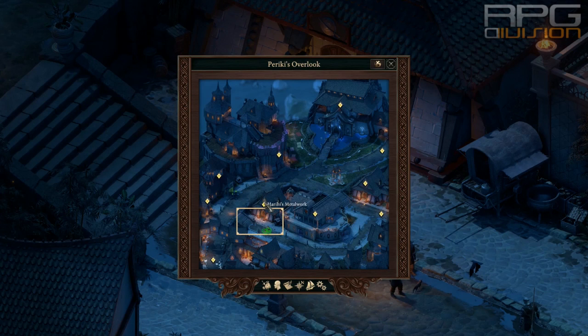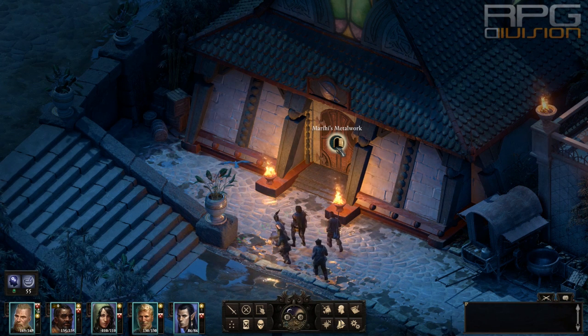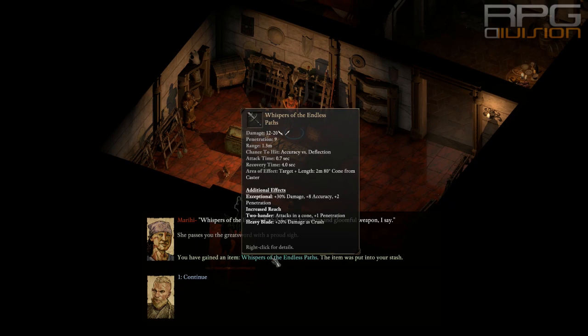Go to Marihi's Metalworks and talk to the Armorer. She will give you an option to reforge both of these weapons, and also give you a third option to create a great sword. This is the sword if you combine both of the shards.